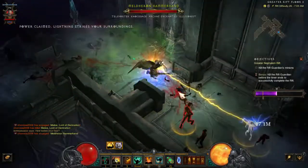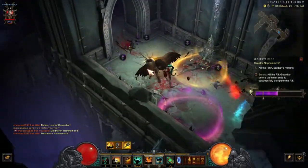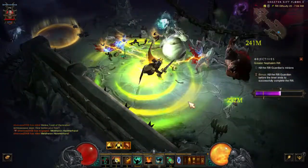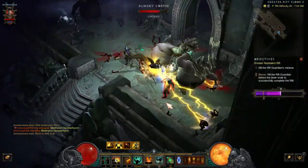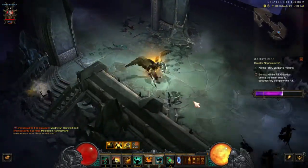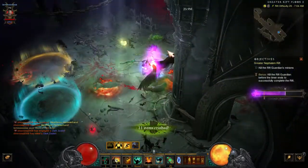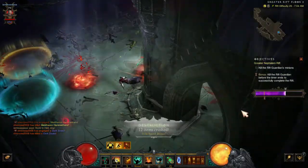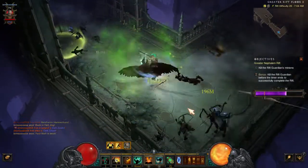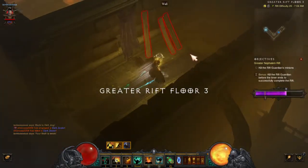Here we go. Back to hell, dog. Haha, this is just going crazy now. Your flesh is weak. That's that level — there's usually four levels I think too.